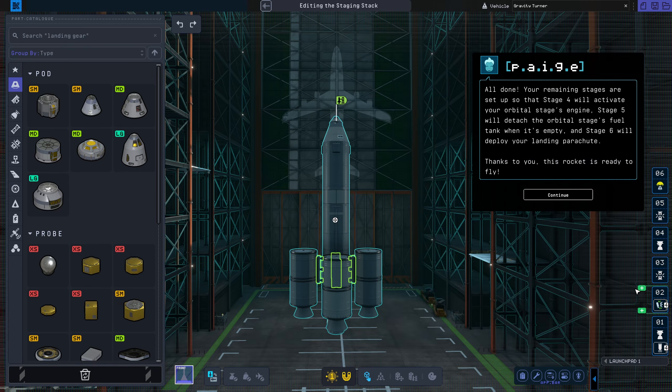All done! Now move all four radial decouplers to your new stage two. Your remaining stages are set up so that stage four will activate your orbital stage's engine, stage five will detach the orbital stage's fuel tank when it's empty, and stage six will deploy your landing parachute. Thanks to you, this rocket is ready to fly!